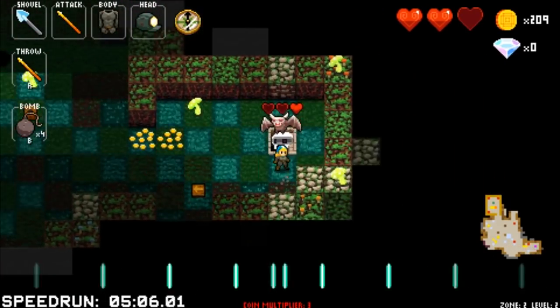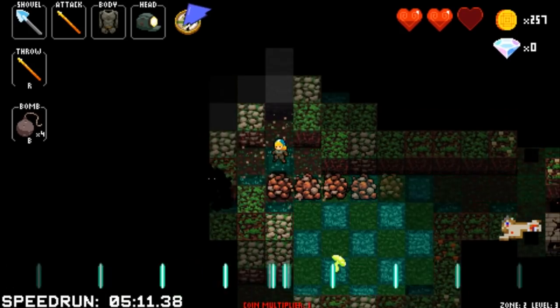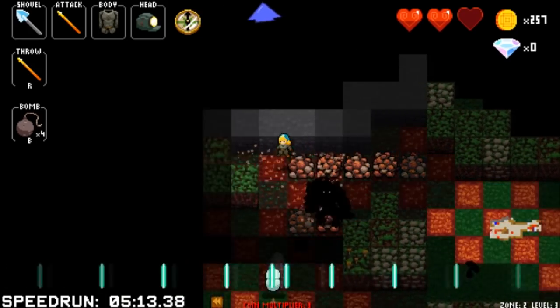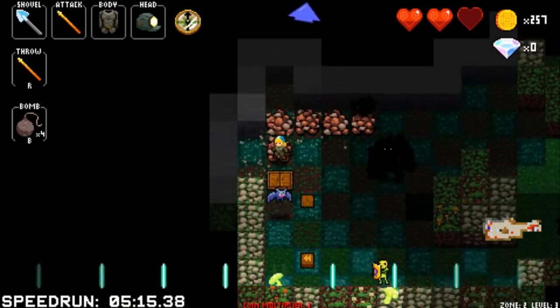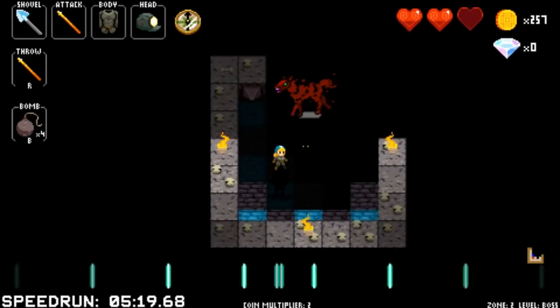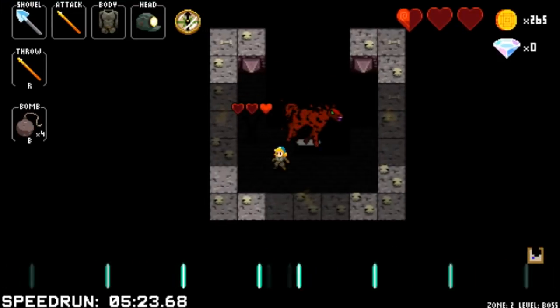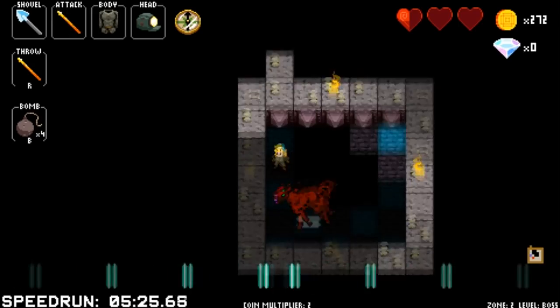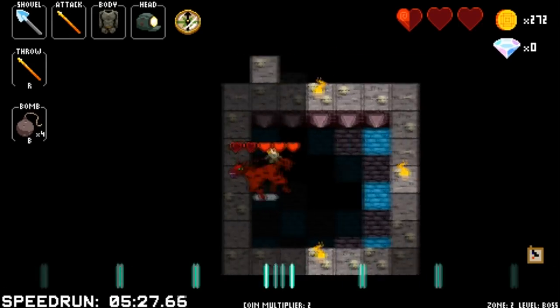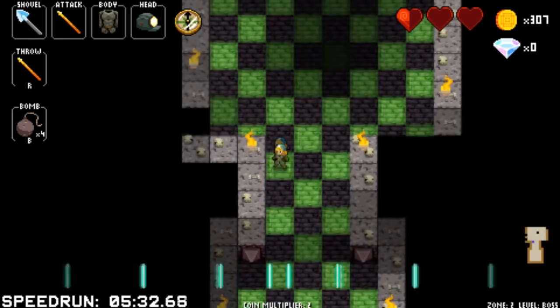Different enemies have different health levels, and even different colors of enemies within a particular class can have different health and different movement patterns. Like the slimes — different colors can have different health and movement. You just kind of have to learn: the green one will only take one hit, and the blue one will take two hits. There's also learning how weapons allow you to hit different enemies at the same time or with different strengths.